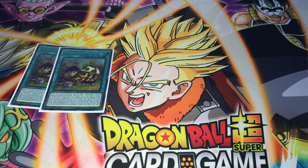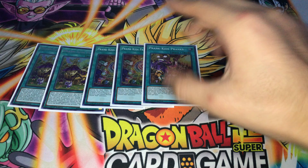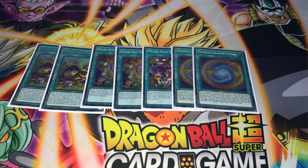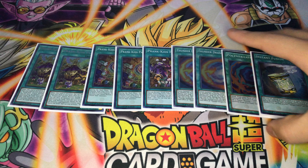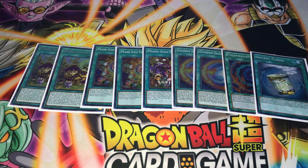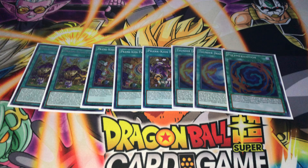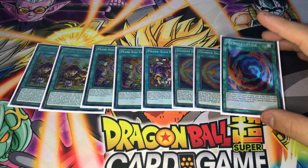For a few spells — Prankage spells and traps — we're playing two Plays, two Panammonium, one Pranks. We're playing four Fusion spells: two Thunder Dragon, one Polymerization, and one Instant Fusion. Instant Fusion is a free Rocket Ride and allows you to play through extenders.